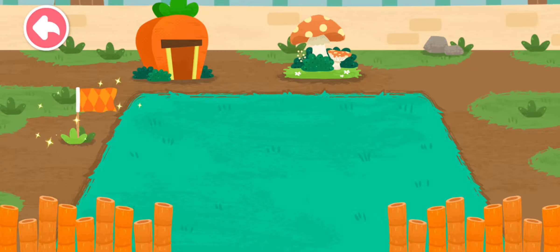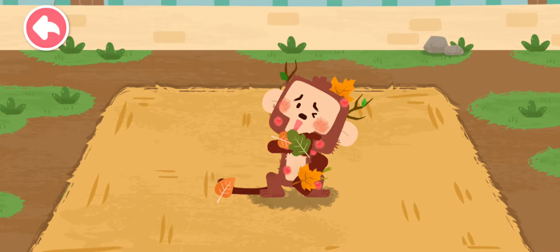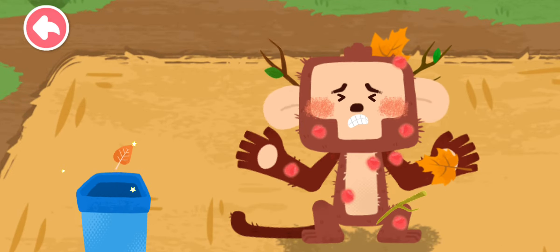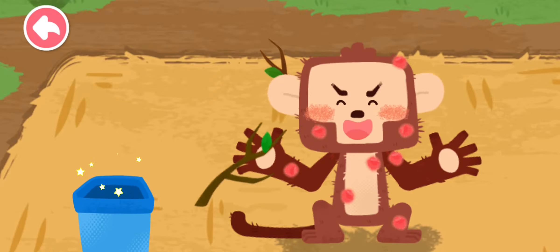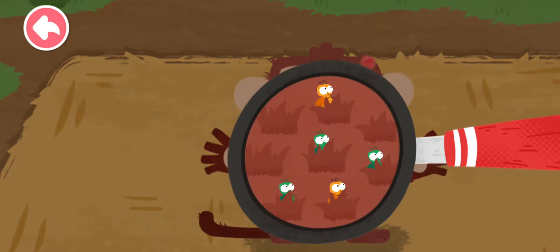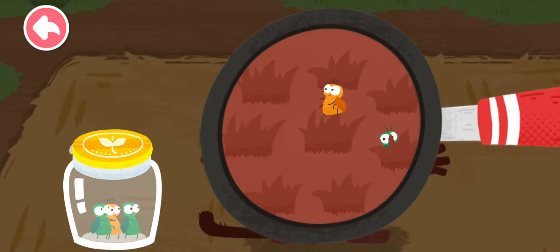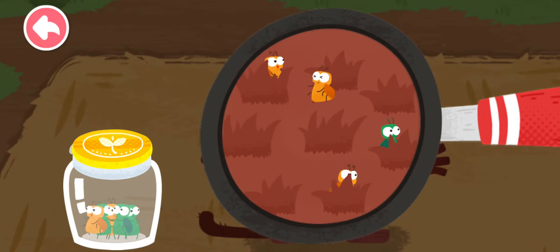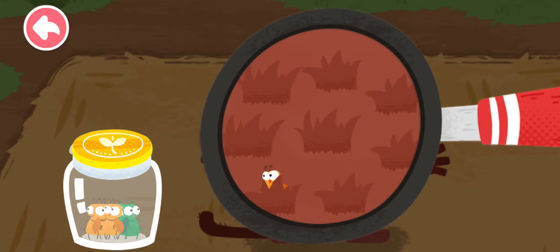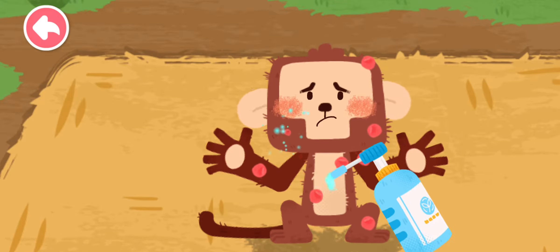Wow! This dormitory looks awesome! The monkey crawls around the tree and makes itself dirty and itchy. Take a look and find out where the fleas are, then let's get them into the jar.